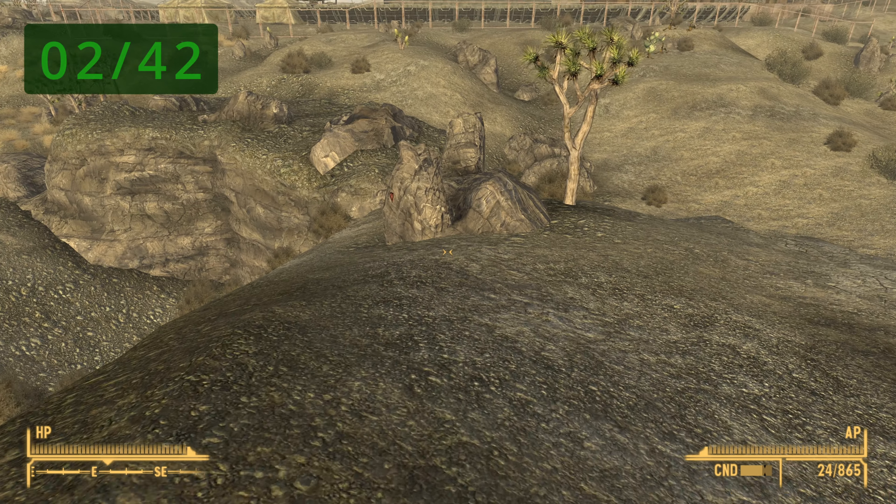For Silver Peak Mine, from the fast travel location look immediately to the right of the entrance and it should be right there. For the Tchitiket Mine, head up and it should be right next to the entrance on the right. For the Tribal Village, fast travel and look north from where you first arrive — the rock is right there.